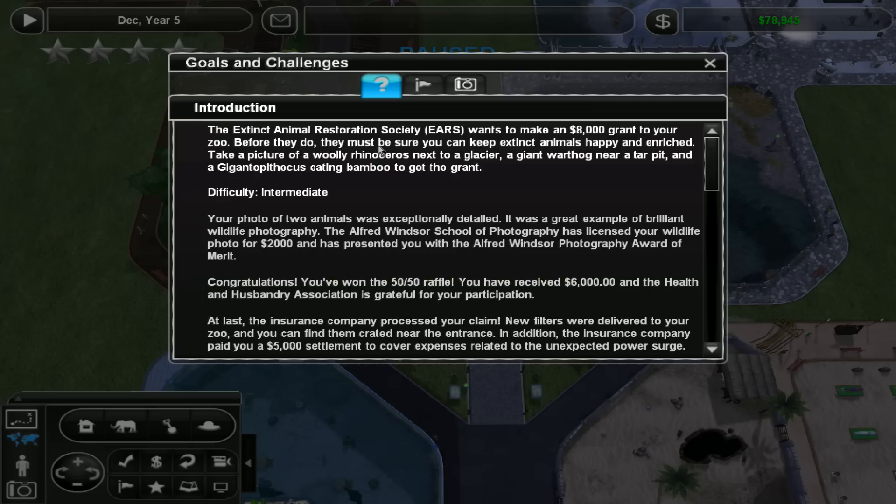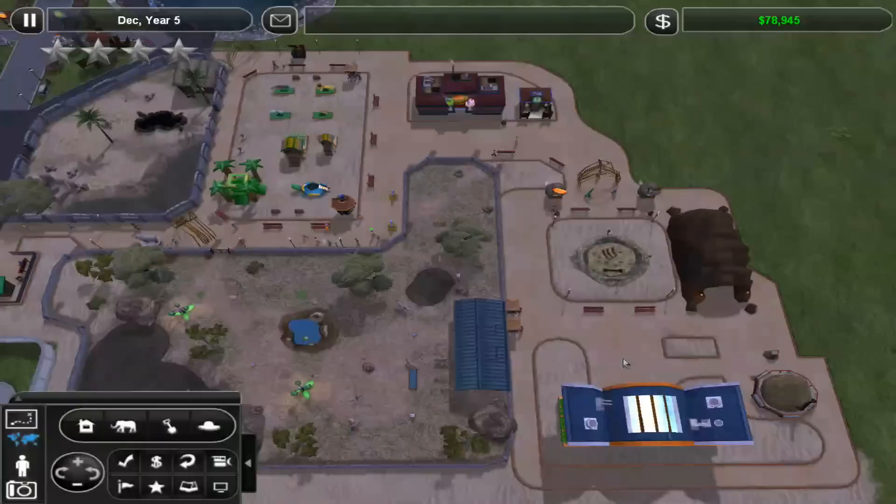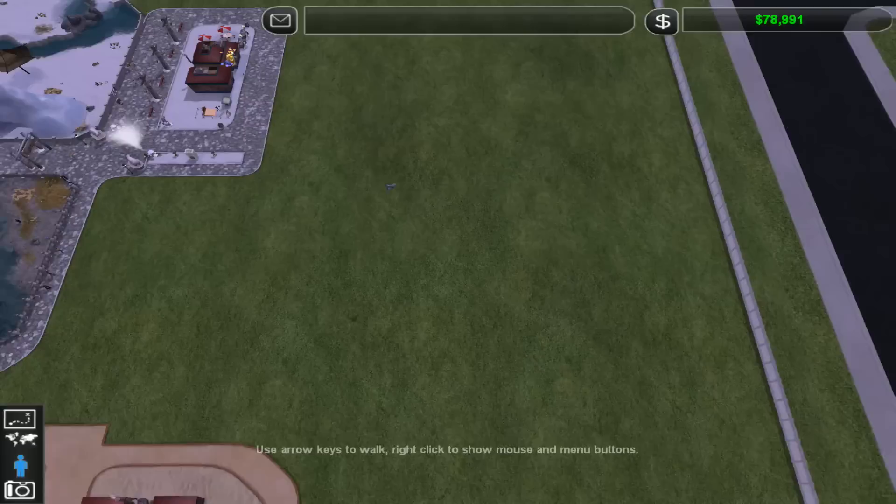The challenge is to photograph a Woolly Rhinostris, which we've done, a Giant Warthog Neotarpid and a Gigantopithecus eating bamboo. Today we are moving on to the Warthog because I believe we have to be level 5 stars to get the last one, which would be the Gigantopithecus. I'm not 100% sure though.